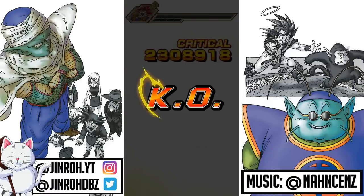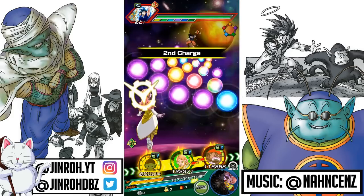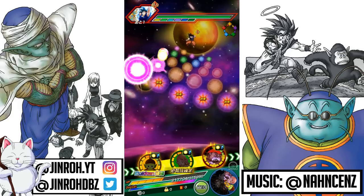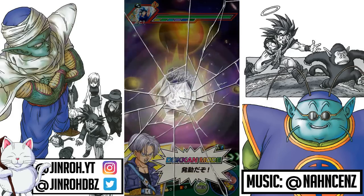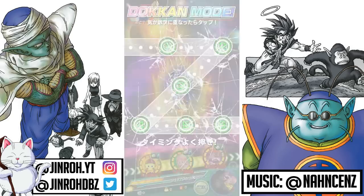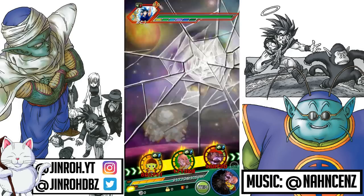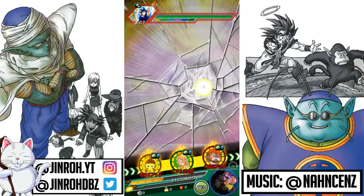Maybe somewhere down the road there's potential for a Dokkan Awakening to a TUR state, but at this point in time you're looking at max level 100. It certainly hurts that this unit doesn't have, at the very least, something like Shattering the Limit. With that additional Ki link it would make things a lot easier. But as long as you have Fuse Fighter — a Ki plus 2 link skill — a lot of units can be included on the team.